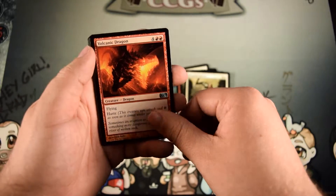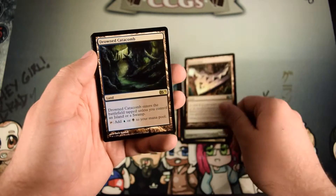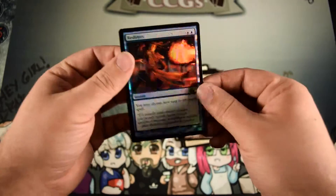Volcanic Dragon, Rusted Sentinel, Buried Ruin, a Drowned Catacomb, a Bird Token Mountain, and we have a Foil Redirect. Whoa, look at that.